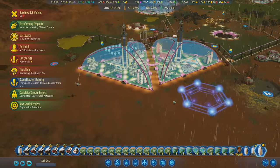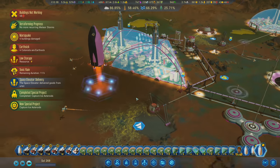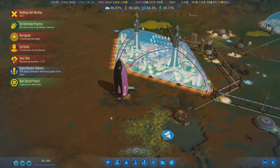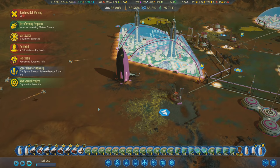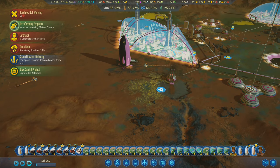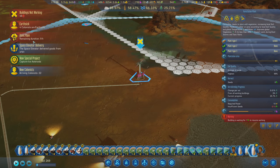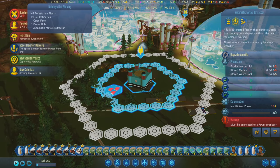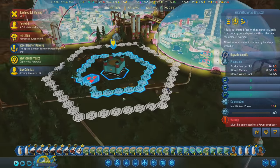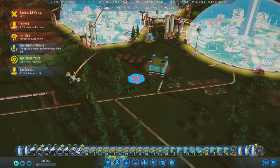The tourists can hang out in these domes and have a good time doing touristy things and paying us a lot of money. The capture ice asteroids project is done. We're told to be ready for a marsquake but it doesn't look like we had to deal with that yet. 46 buildings not working - why aren't you connected to power? I forgot to connect you to power, my god. What am I doing with my life?